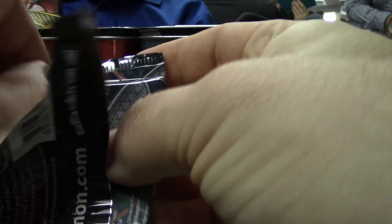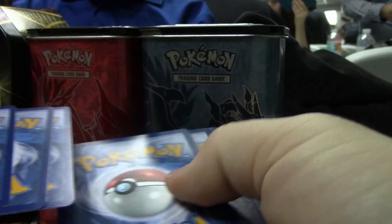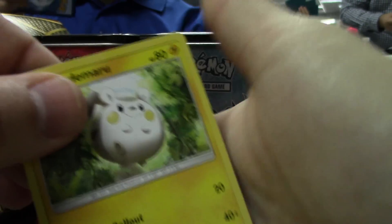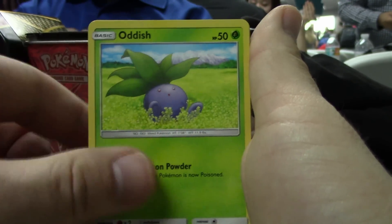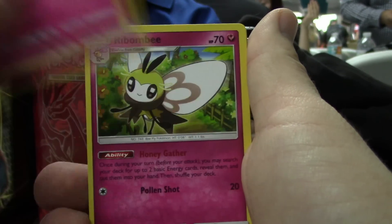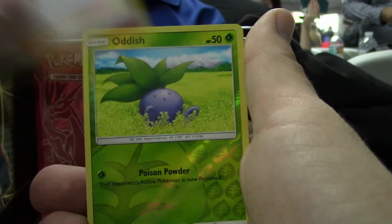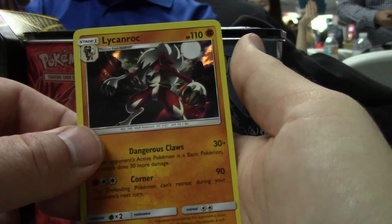Last pack, last chance. We have not pulled anything except a holo today so far. Let's do this, please please please. We've got a Togedemaru, Sawk, Mudbray, Oddish, Duskull, Kirlia, Ribombee, another Guzma — where were you when I needed you in my deck? — Reverse holo Oddish, and Lycanroc holo. Just a holo, I guess.